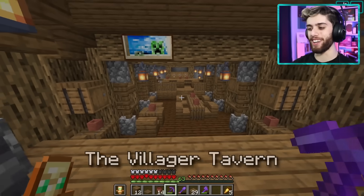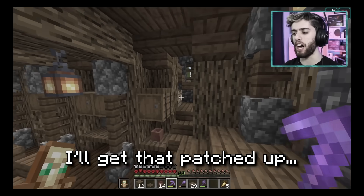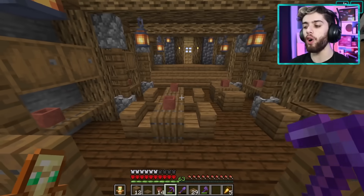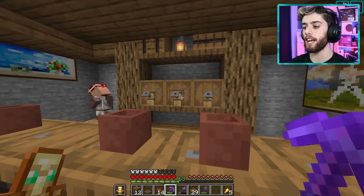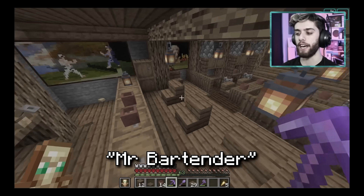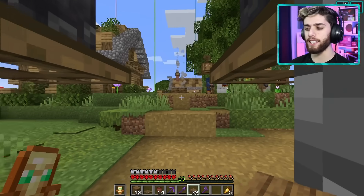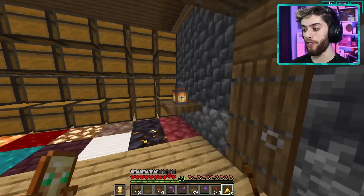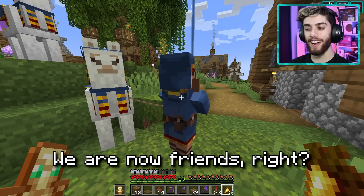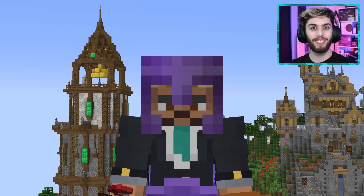Introducing the villager tavern! What do you think? I personally think it is amazing — oh, we have a leak, I'll get that patched up. But look at this beautiful tavern — very cozy and homey. We got the lounge area, the bar with seats, the keg things, and of course the bartender with the amazing trades — his name is Mr. Bartender. We can still go upstairs to the potion lab easily. I'd call that a success! That's all the time I have — like, subscribe, and I'll talk to you next time. Goodbye!